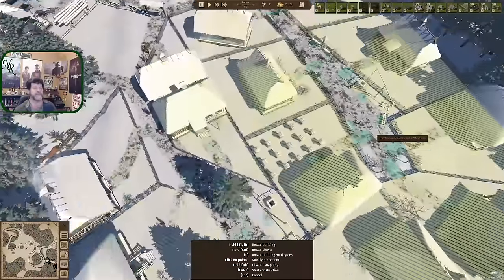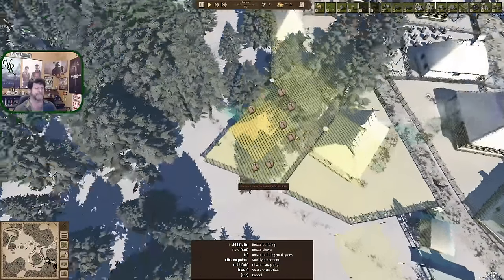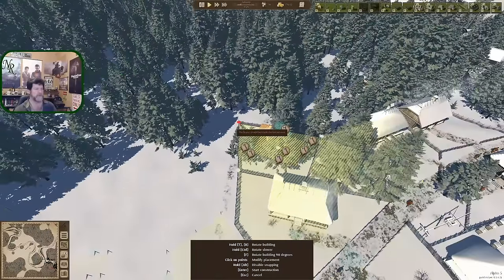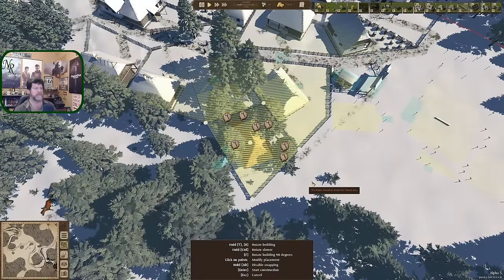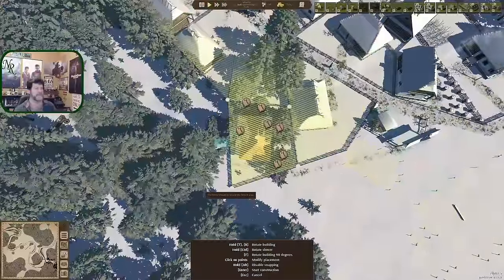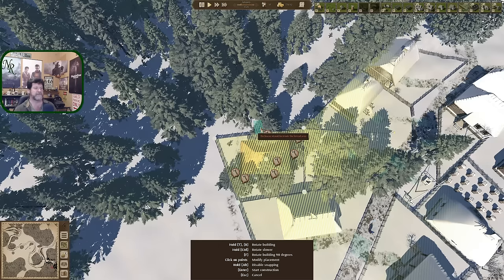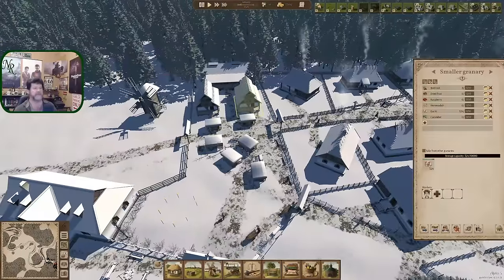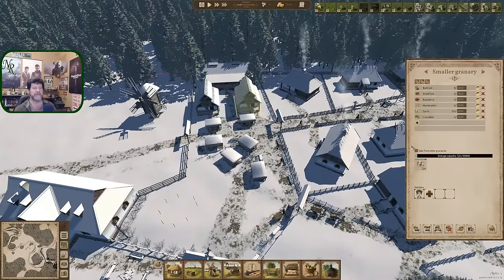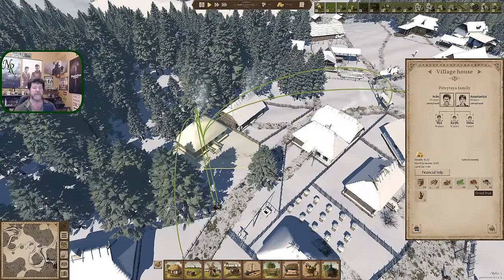Another family moved in - did they bring something that other families don't have that I could dump into the market? You're going to lock these three corners - there's not much more I can do about that. It really comes down to how far this way. I can't have an entrance there if I'm going to have another house here. Toss you and let's deal with this. Anything new pop into this from the new family? No, you guys didn't bring anything unusual.